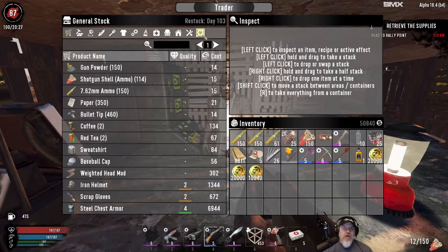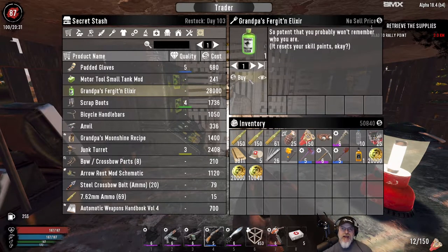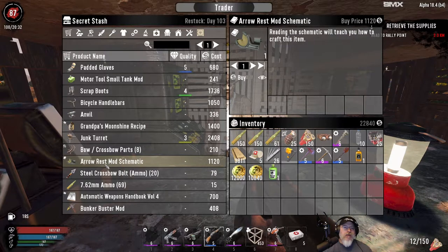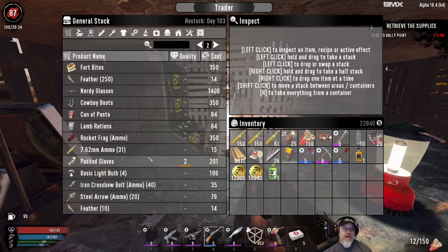He restocks on day one of three, so I think this is a new inventory. I can get this for 28,000 - this is normally 40,000 - but with the cigar and I've got a little bit of awesome sauce left. I think I'm going to grab this now. I already have one, but I'm probably going to do multiple respecs. Arrow response schematic - we already have one of those. Let's look and see what else he has in the inventory.